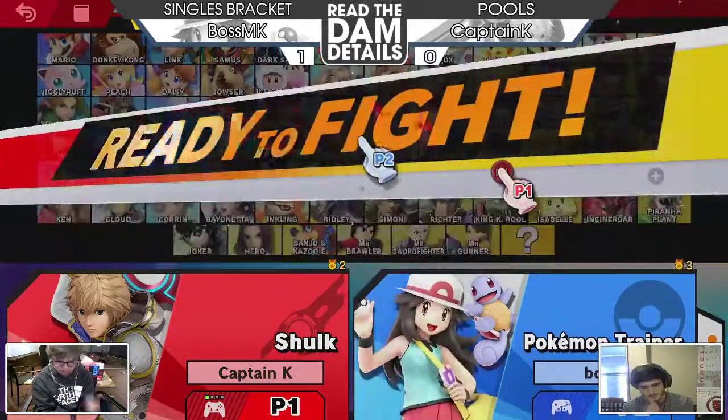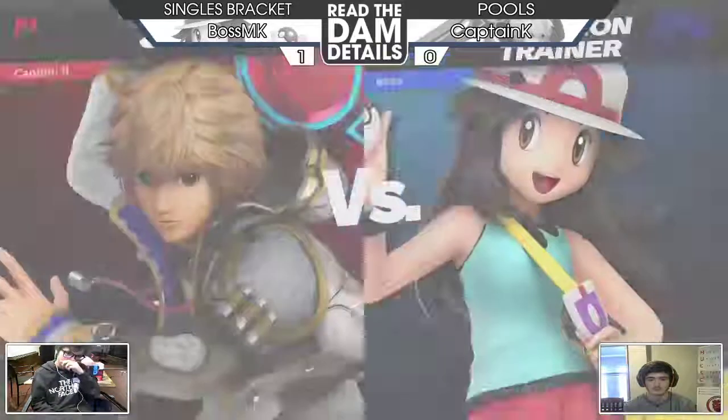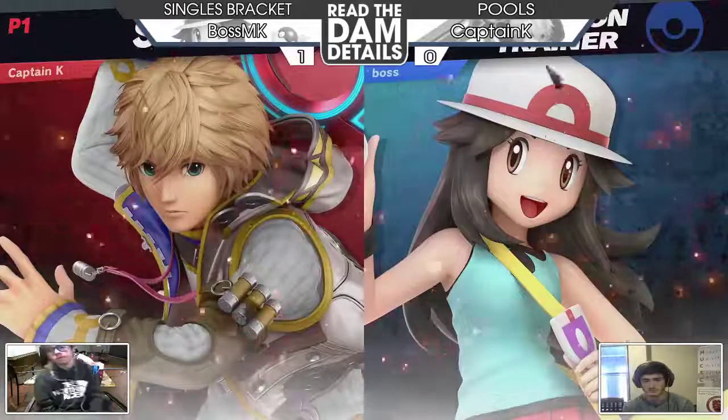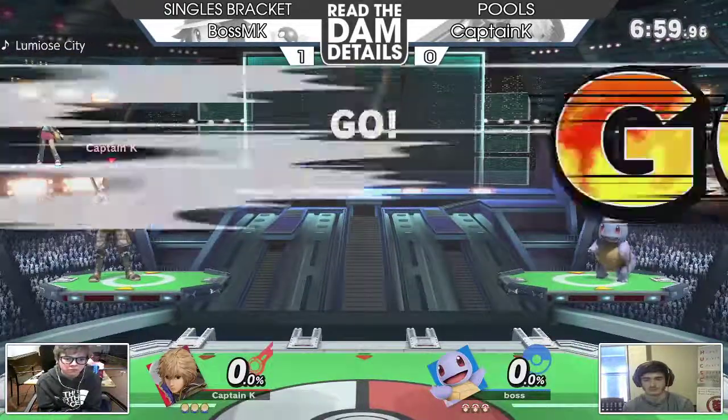Well played by Boston K — he nearly stayed calm. It's easy to lose your footing against Shulk and just be like 'I've got to hit him right now, he's in his big red art, I've got to hit him with my strongest move to kill him early.' No — you just camp him out and wait for your opportunity. Especially with PT — no reason to be rushing in there.